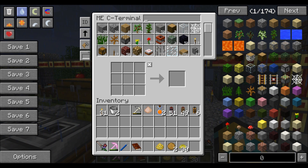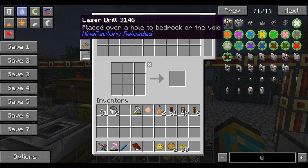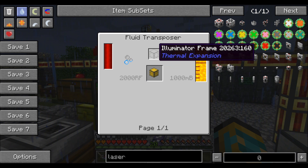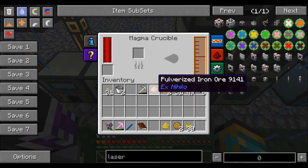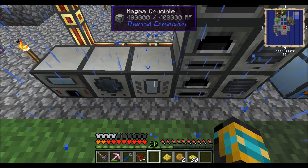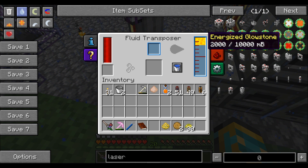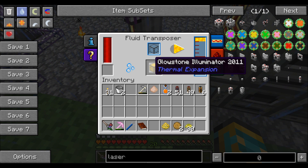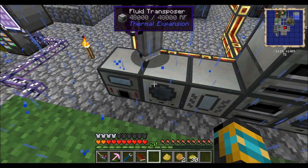Andrew is working on lasers. If we look up the recipe for the laser drill, it requires glowstone illuminators. You make those by melting down glowstone in the magma crucible, outputting into the fluid transposer, then putting in the illuminator frame — it fills up to create the glowstone illuminator. It's a pretty simple process.